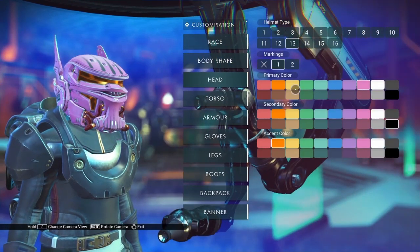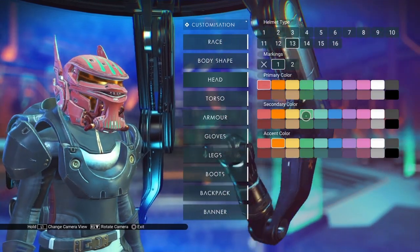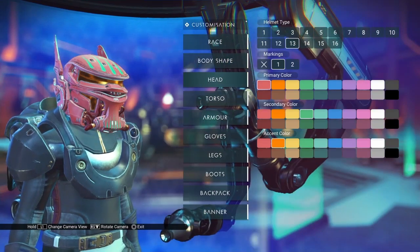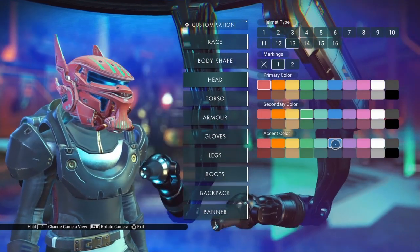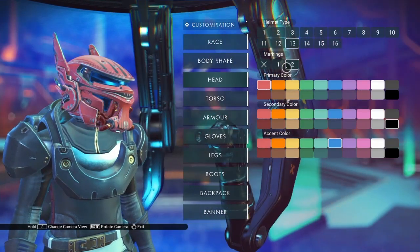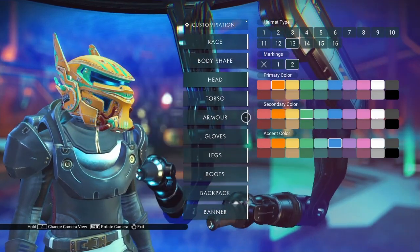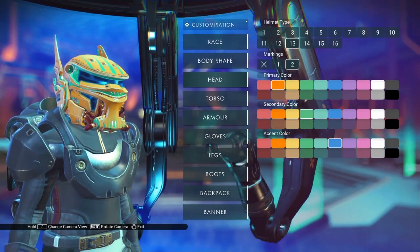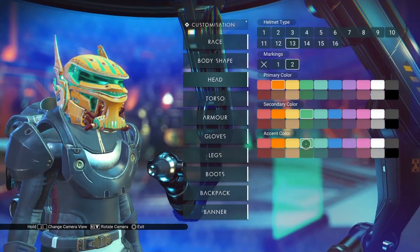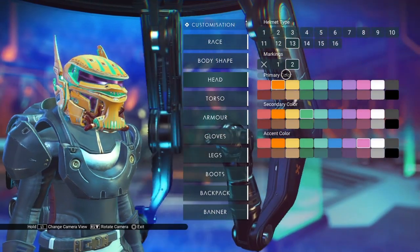Let's switch to markings one. That added a color. The primary color is the main helmet. Secondary color is the stripes on top — which make it look like it's sponsored by Monster Energy Drinks — and also on the face mask in front. The accent color is the eyes. In markings two, the secondary color gives you the option to change the area around the face mask, a little bit on the nose and the breathing apparatus. The accent color is again the eye grill.